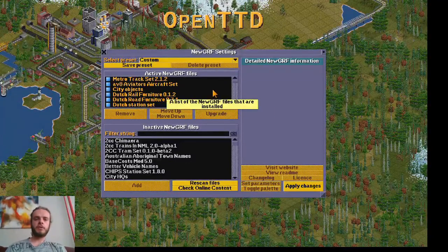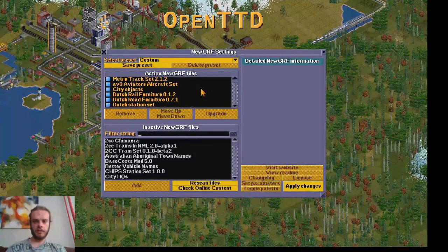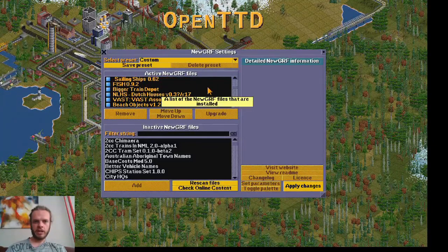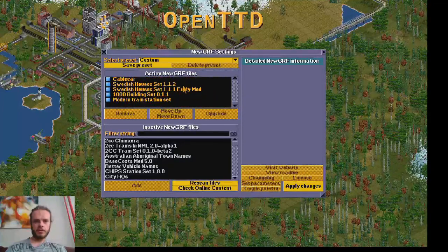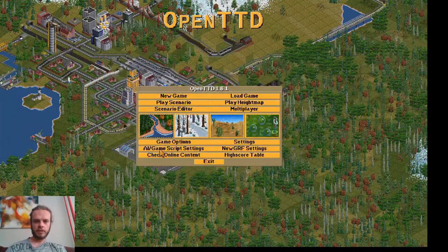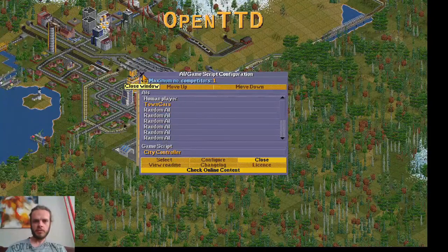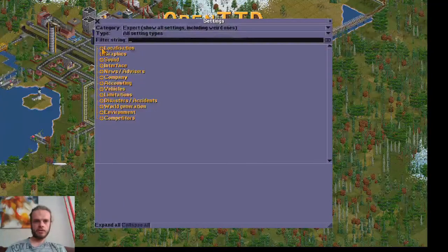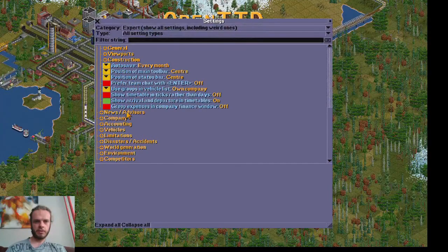If you want to skip ahead and don't want to look at my settings, please go forward in the video. Otherwise I will show you my settings real quickly, and you can pause them to copy them if you want to play a similar game. We are going to play on the Game of Thrones map, A Song of Ice and Fire, with one AI which just builds some random cars so that our cities are not completely empty.